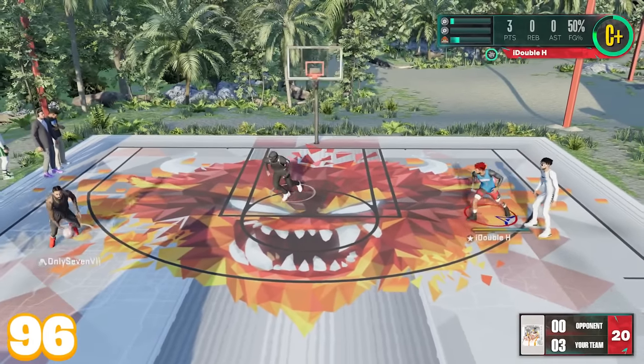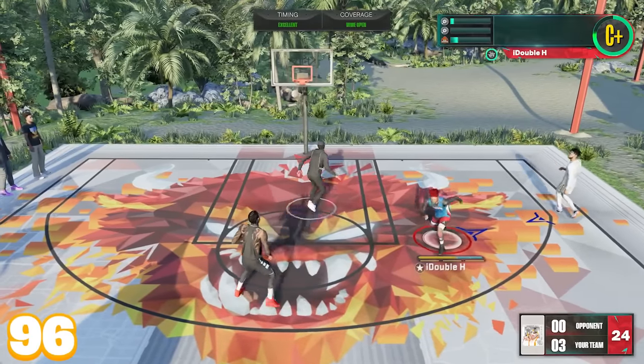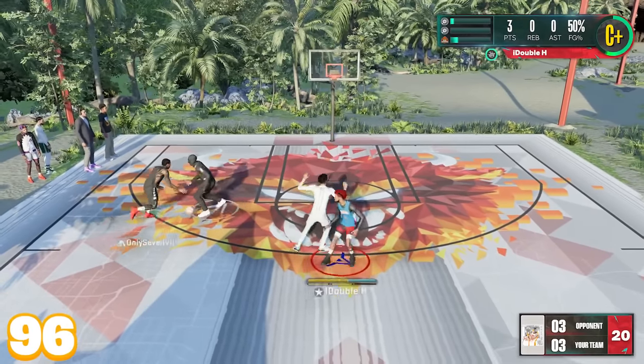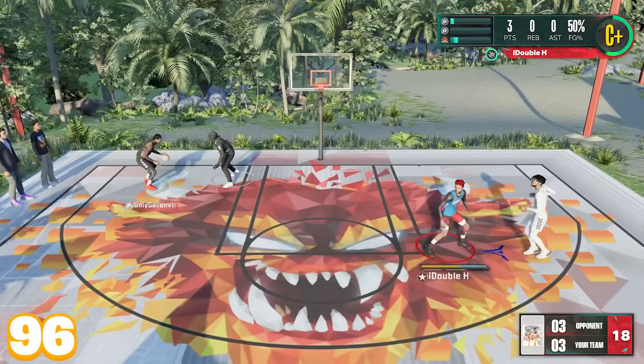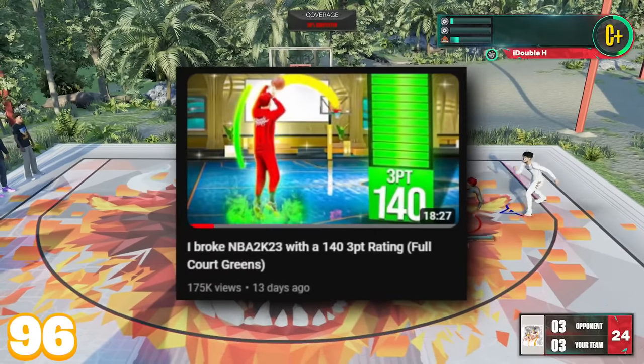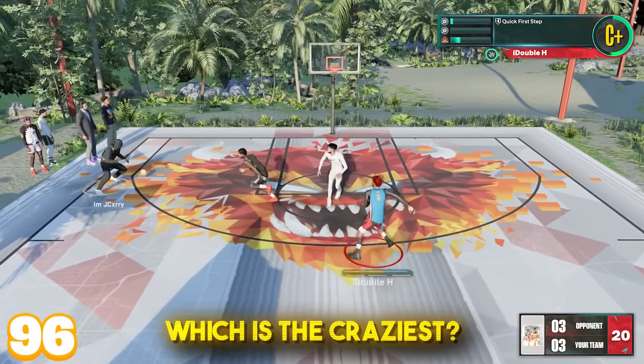We're playing against these dudes — it's three to zero. We're trying to get the takeovers up. We missed a couple of shots to start, but we got plenty of games. You're going to want to watch every game in this video because this is crazy. We had the 140 dunk rating — that was pretty crazy. The 143 three-point rating was even crazier. Let me know what y'all think in the comments if you watch all three videos, because I think this 130 ball handle might be even crazier.